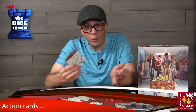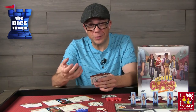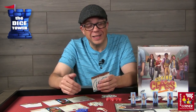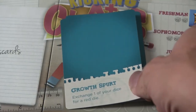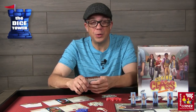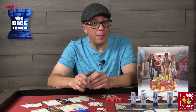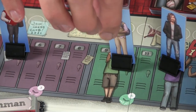Let's take a look at some of the action cards. There are a ton of different actions, and these are just a small sampling. Snitch lets you force an opponent to re-roll one die of your choice — if they just barely passed a class this might make them fail. Growth Spurt lets you exchange one of your dice for a red die, which is great if a trimester full of red cards comes out. And Throw a Party gives you a plus two on the popularity track. There's really a ton of different things you can do with these action cards.